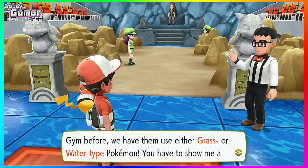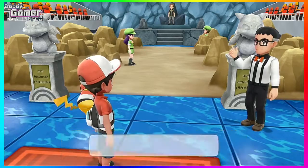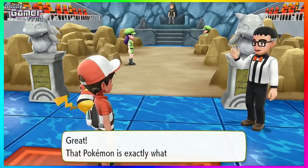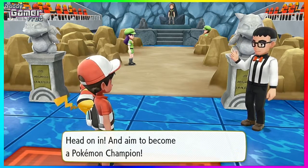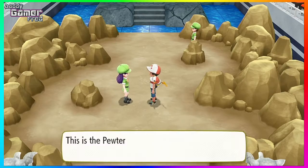In this video I'm going to go over Brock's gym, Mount Moon, and Misty's gym, because I did that in that order. I tackled Brock's gym, went to Mount Moon, tackled that, and then got out of Mount Moon and went straight to Misty's gym and completed it right away. So let's start at the beginning — Brock's gym.